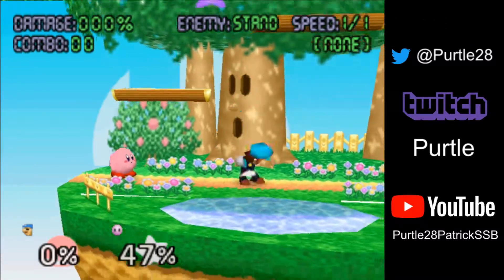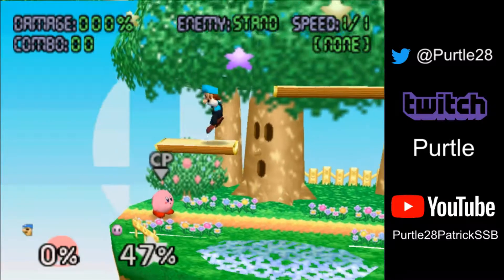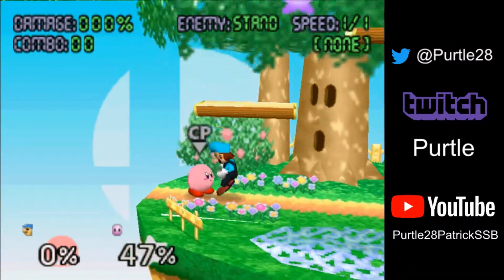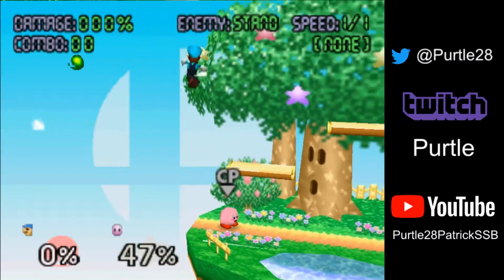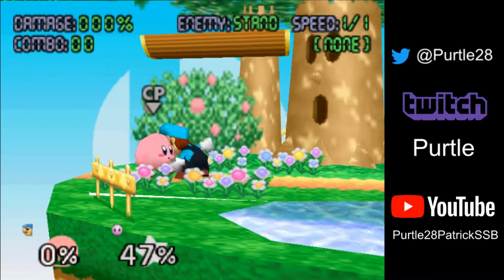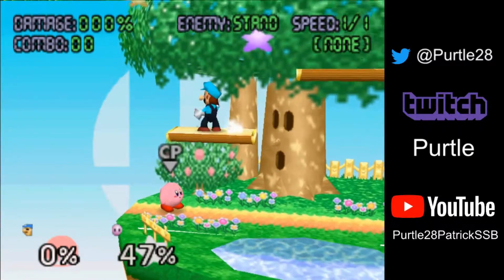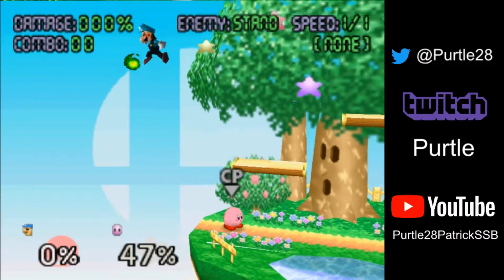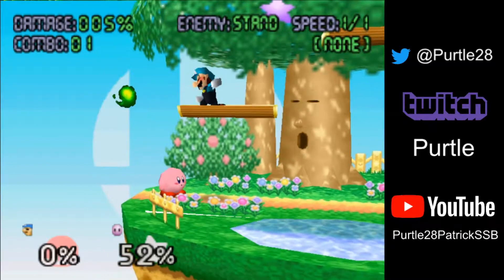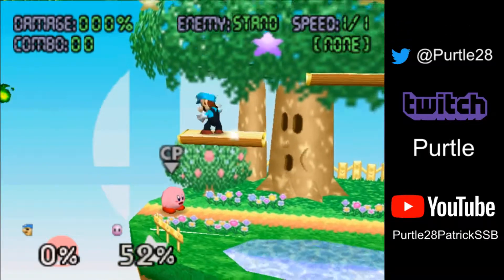Luigi is obviously a lot slower than a lot of other characters in the air — he's very floaty. So you're trying to restrict their movement as much as you can so that you can try and cover where they go. It doesn't look special at all. The only difference here is that a player might not think about jumping off the edge to have fireballs reach further and might just stand here and fireball like this, which is also an option depending on what's going on.